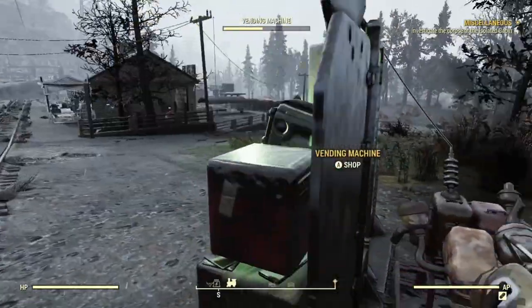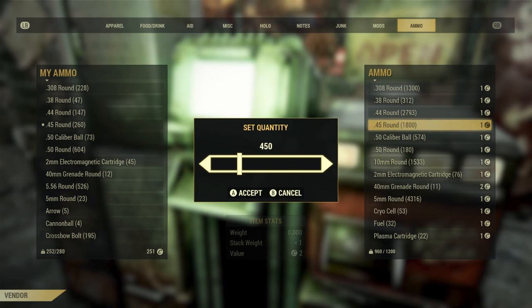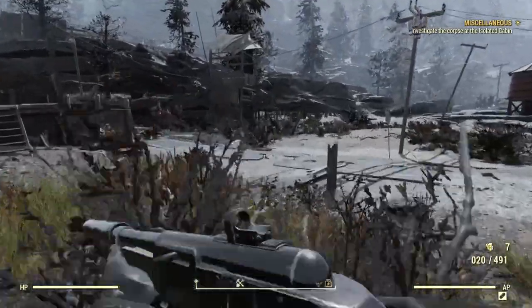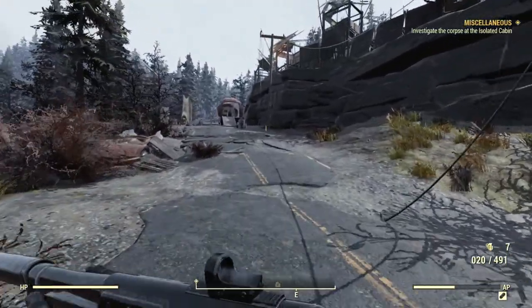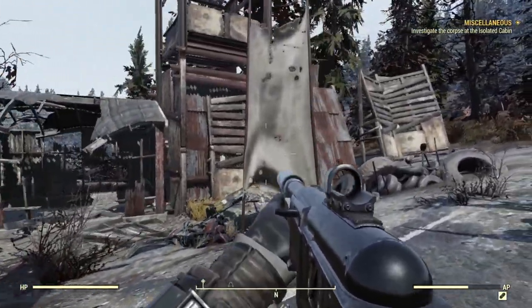Depending on what level you are, you probably don't even touch these anymore, because most high level players don't really do any questing. They usually stick to just events or doing a couple things here and there. Now for the juicy stuff — the easiest way in my personal opinion to get so much legendary script so quickly is to do your events that have a chance of dropping legendary items. You can actually turn these in at the legendary exchange and get a lot of legendary script. You are capped by the day, similar to farming caps. There is a certain amount you can get per day, but the cap for legendary script is going to be hard to hit unless you find three-star legendaries. You can save up all the legendaries in your stash and every day after your 24-hour mark you can turn them back in and do it all over again, maximizing the amount you get per day.